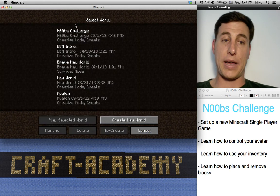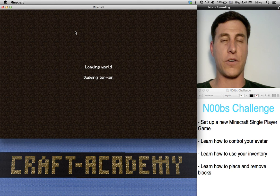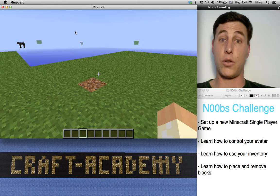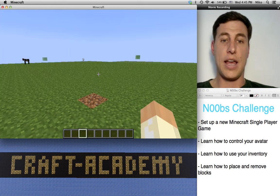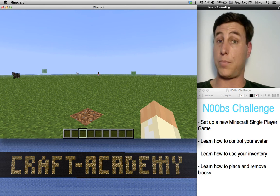I'm going to skip ahead and jump right into the world that I already created, because it takes a little while for the computer to generate a new world, even if it's super flat. Once you enter the world, you'll notice that it is indeed a super flat world — lots of places for us to build.